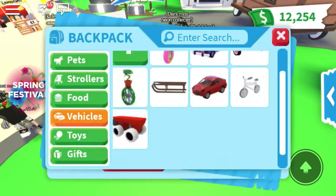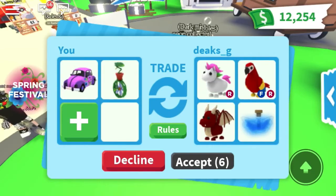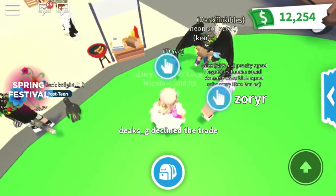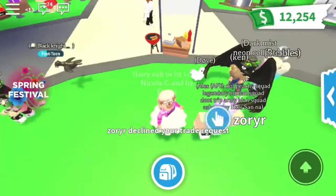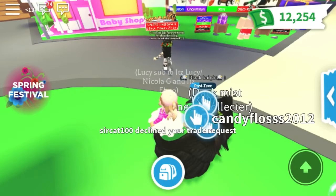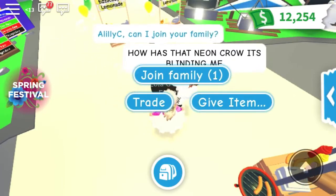In my trade they were giving me a hoverboard and a flower stroller. I don't actually think she's going to accept — this is actually my friend and she has quite a lot. What did yours give you? They didn't accept, but they were offering a hoverboard and a flower stroller, which I actually have already.